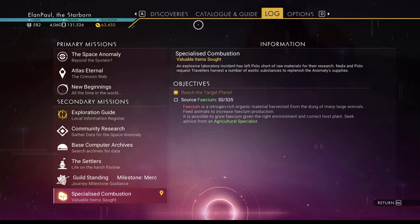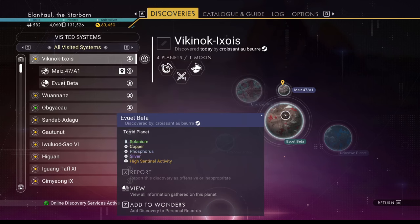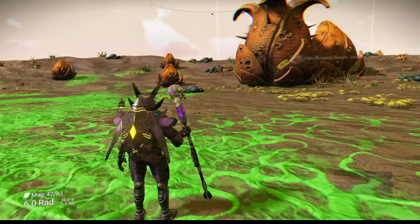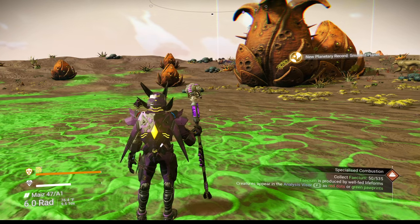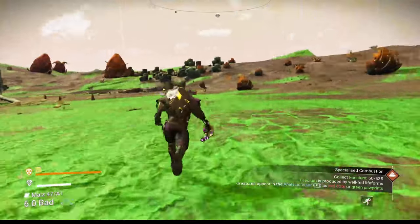Let's take a quick check in the discoveries area. Any of the other planets have been checked out? This one has been, but none of the others — they're unknowns. Now, do we have Fecium on us? It says we've collected 50 of it already. So that's what happens sometimes — I thought it was going to change to another metal, but it didn't. So what we're going to do is feed these animals.